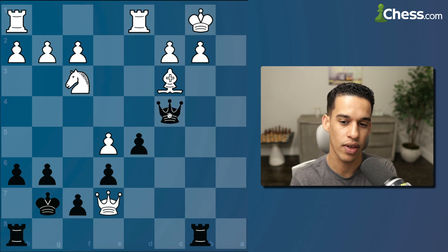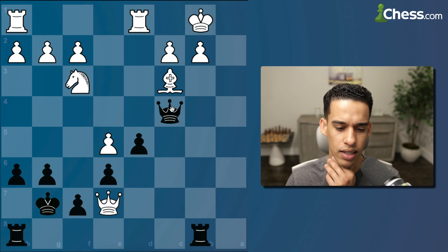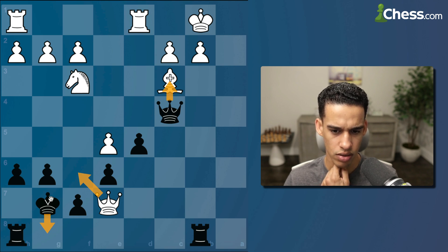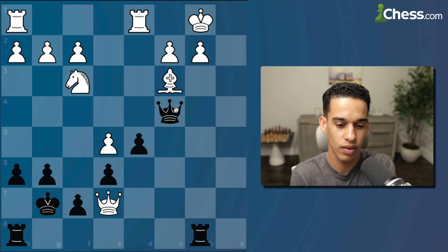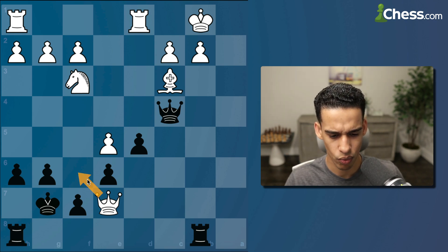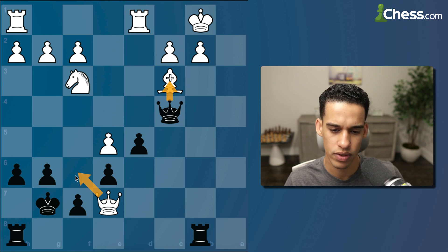Everything has to be forcing. They have this pretty annoying check over here, then they take on f7 or go back to check, so I'm not liking Queen c3 check. If I go down — no, this doesn't add up. I'm getting concerned about this check, I just don't like it. I'm down two minor pieces; they could even sack, the rook has to leave and they take. Queen f6 seems pretty annoying too. Queen c3 has to be the first move — but now Queen f6, what do we do about it?